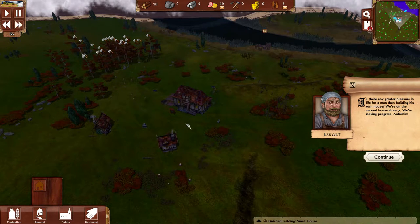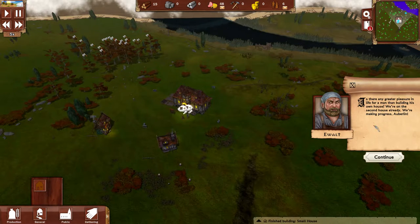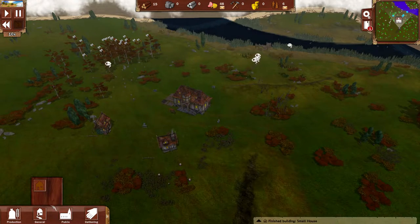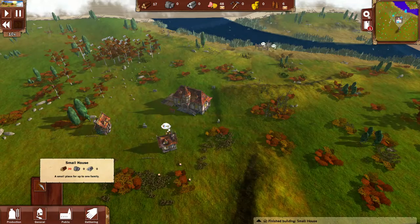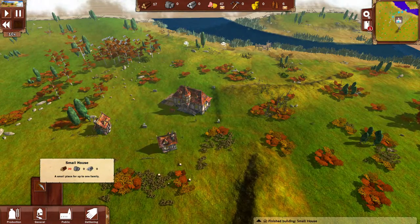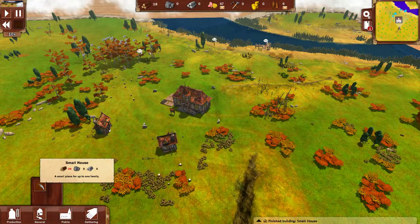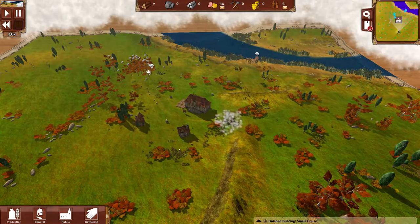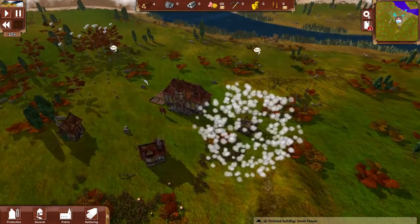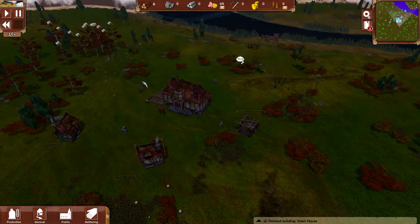Is there any greater pleasure in life for a man than building his own house? We're on the second house already — we're making progress, Obelin. I think that is me — Obelin — by the way, because you have to choose your sex between a man and a woman. I think it does give you the option to change your name but I just didn't do it. I'm just Obelin — I think that's fine, it suits me.